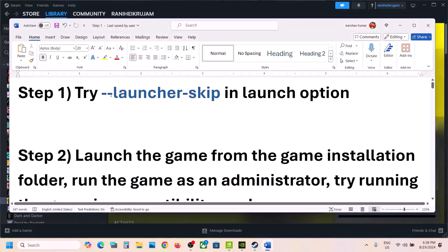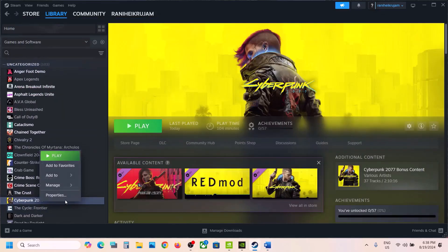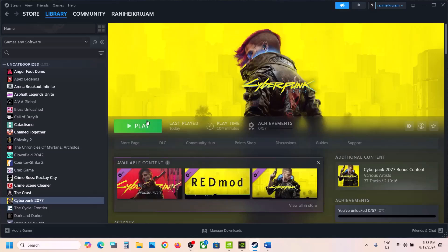The first step is to try this in launch options. Go to Steam, right-click on the game, select Properties, and in the launch option type in --launcher-skip without any space. Then you can launch the game and that will skip the launcher.